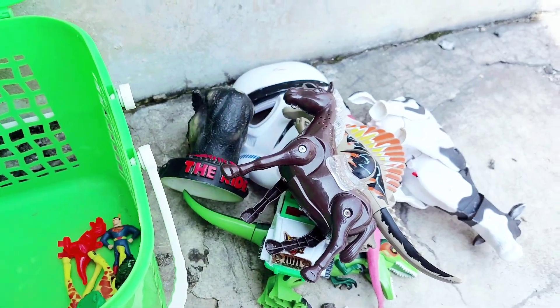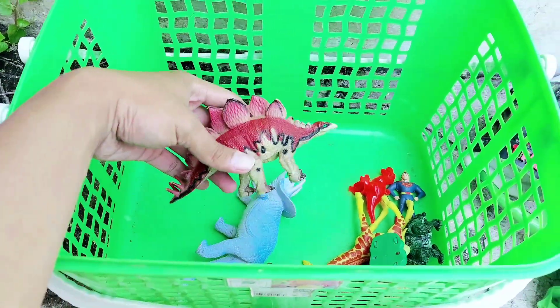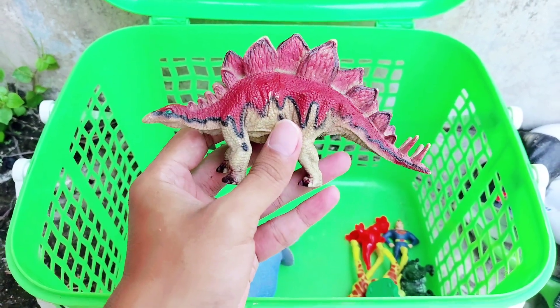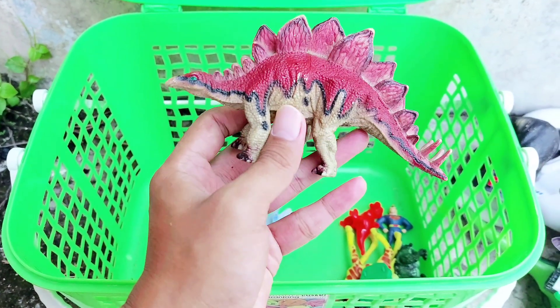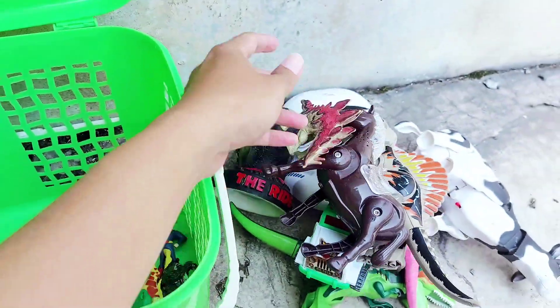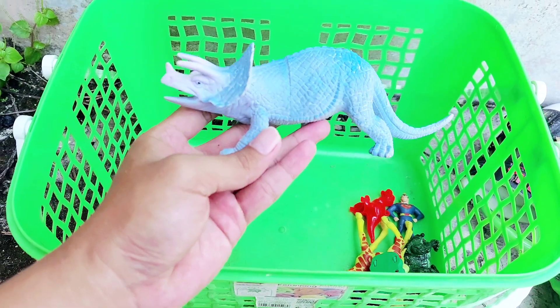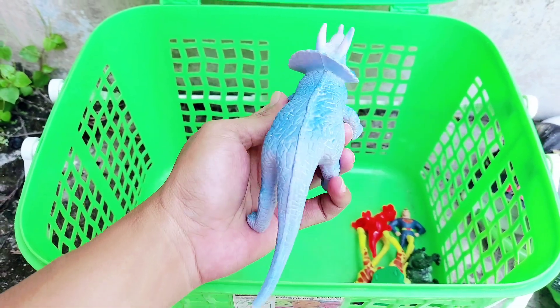The next one is a Stegosaurus. It has three colors: red, brown, and black. The next one is a Triceratops. This Triceratops has three horns.